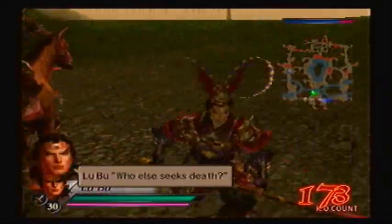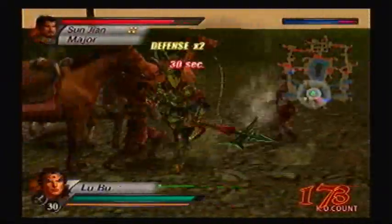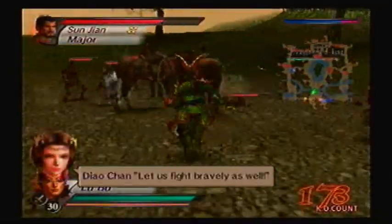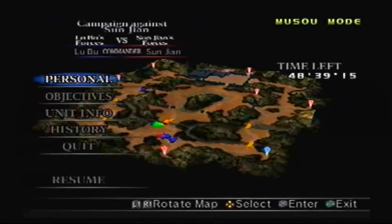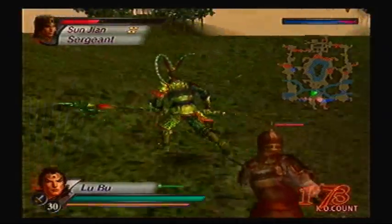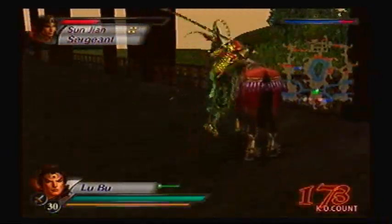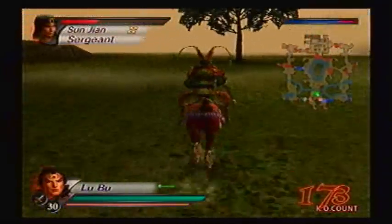Who else seeks death? So now he's dead — where'd Red Hair go? I can't even tell where he is. Let me check the map — oh, just on the bridge. I guess it would've been much faster to actually walk to Sun Jian, but I'd rather go out there in style, you know what I mean?